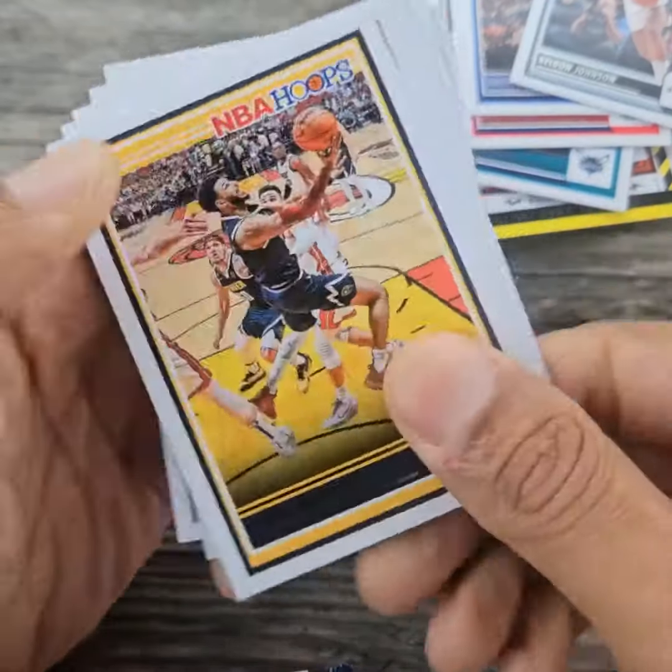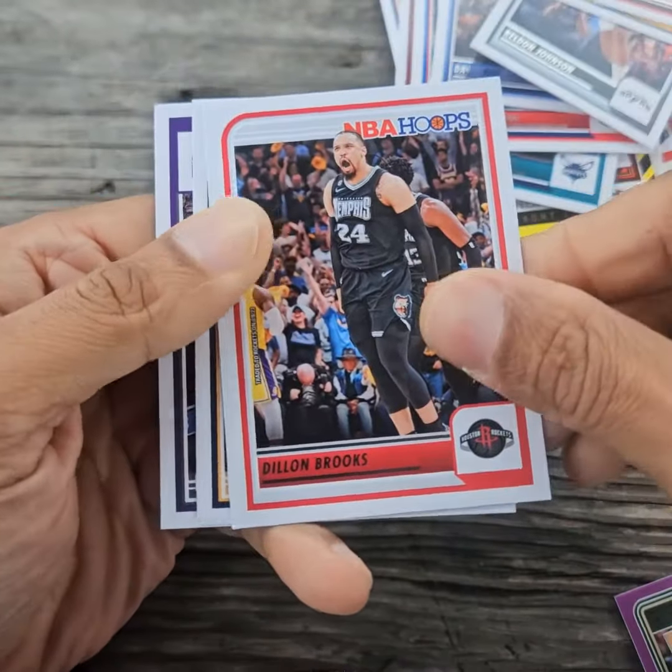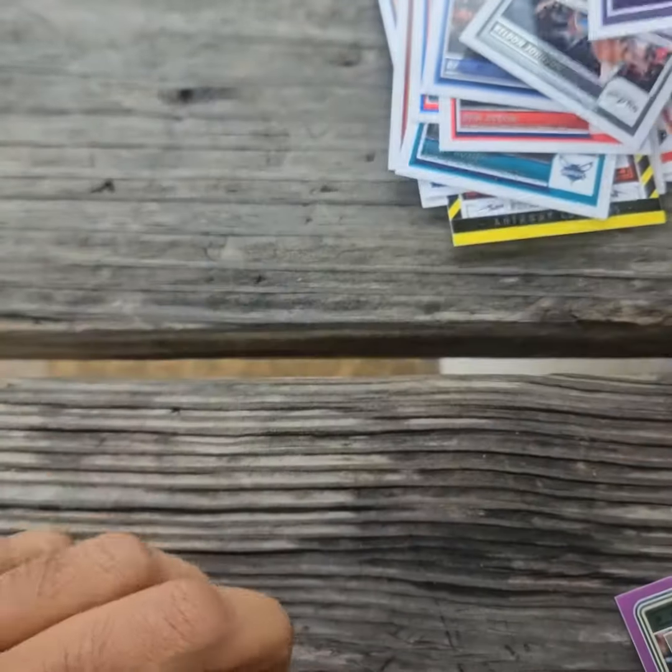Scoot Henderson rookie card, Jabari Walker, Harrison Barnes.